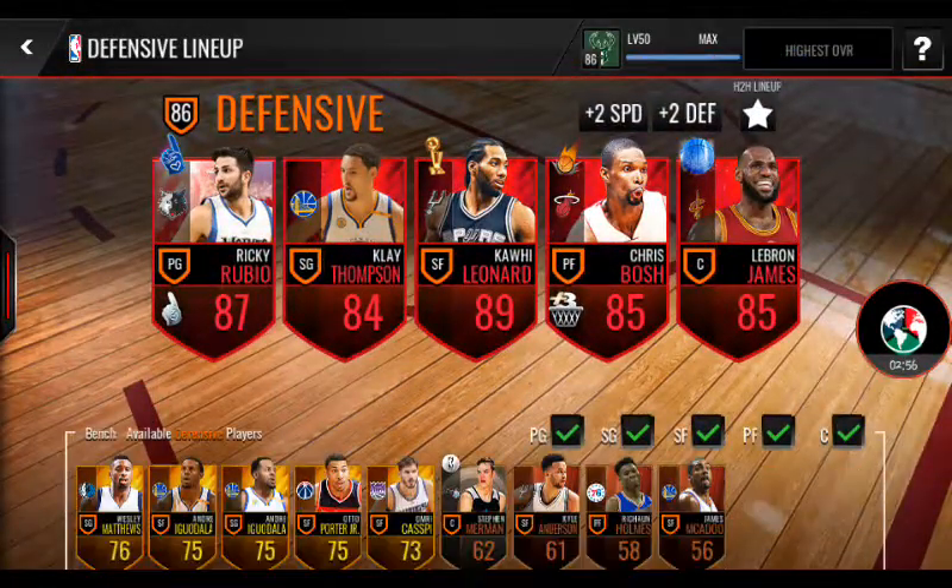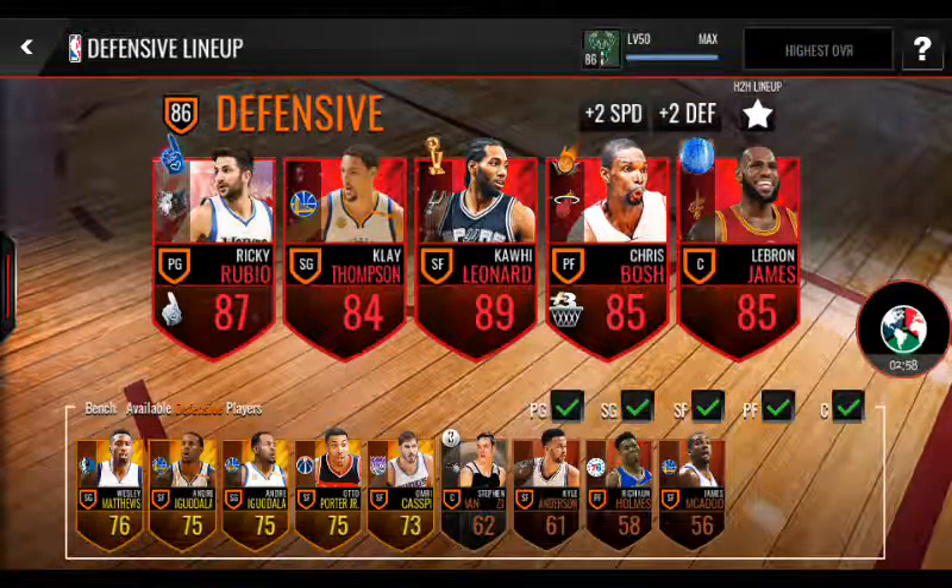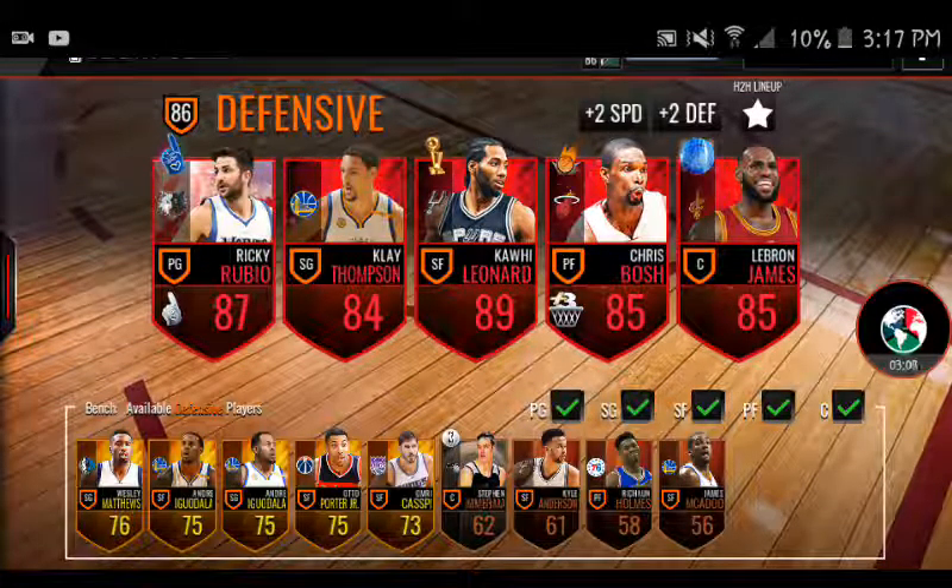Then your defensive lineup — you will get an A4 Kyrie. I got him and he turned this lineup to A6.